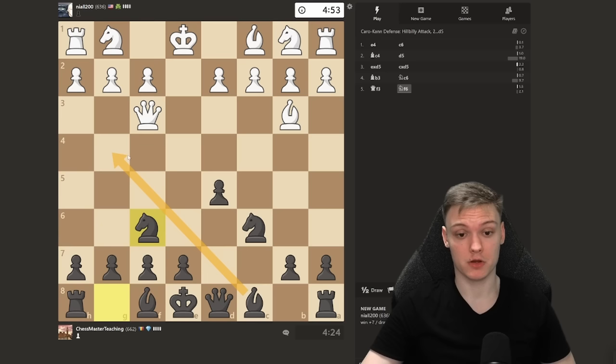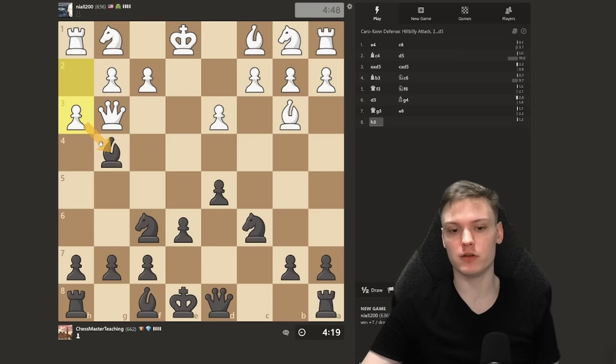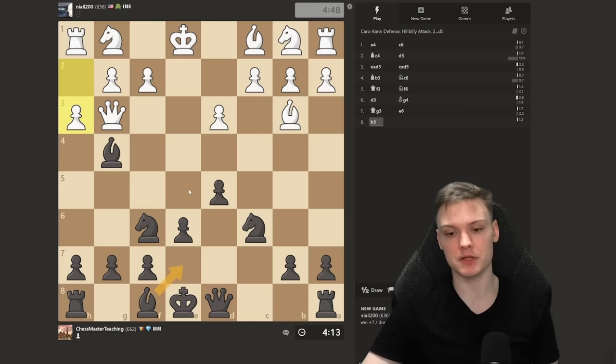Queen f3 is a weird move, we don't really care. We continue with our own stuff. Get the bishop out, targeting the queen. Queen to g3, play e6, idea to do Bishop e7. He plays h3 — very important, you want to watch out for his moves. Don't autopilot and play Bishop e7 and lose your bishop.